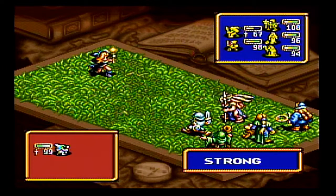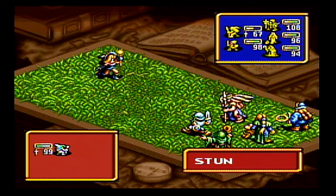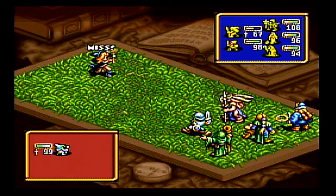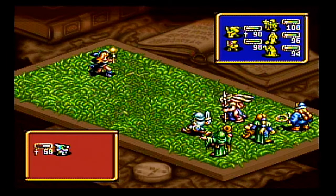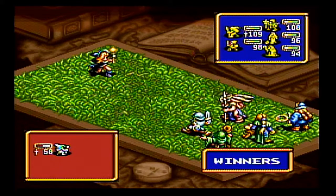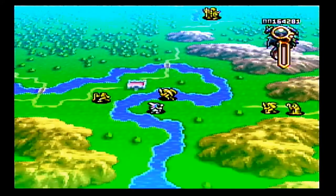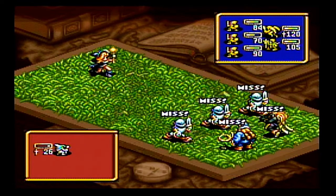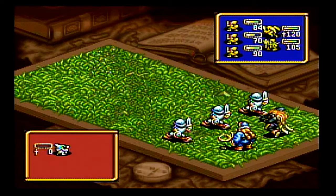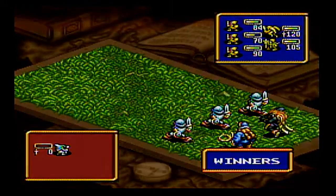We're not gonna take any damage from this unit because we took out the golem. So this witch can only ever hope to draw with us, and only if it stuns everybody. As long as we get one attack and deal one point of damage, we're guaranteed to win this battle because the witch in the back row can't deal any damage to us. Now, if the witch was in the front row, she'd have an attack called Slap, which is just a weak physical attack.